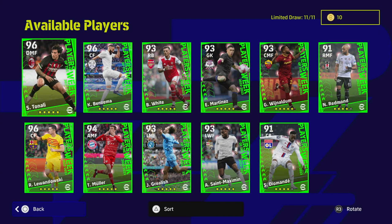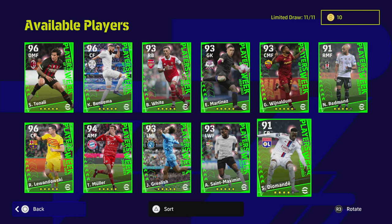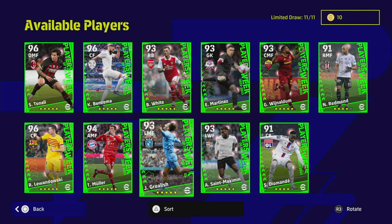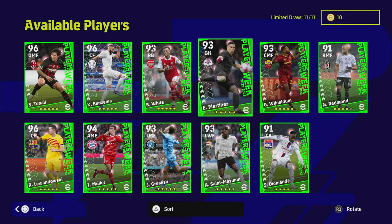We also have Tonali, who is going to be worth it — he looks like an absolute monster. The pick of these, Ben White, looks beastly as well. We've got a couple of diamonds in the rough and a couple of rough players as well. They are releasing a lot of different players, so we're going to get straight into it.